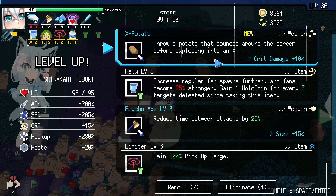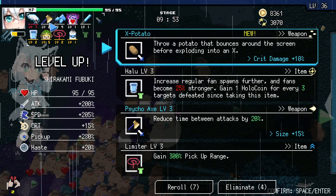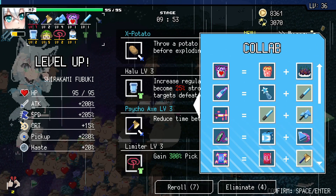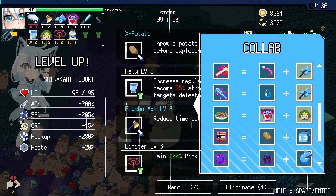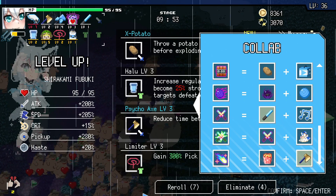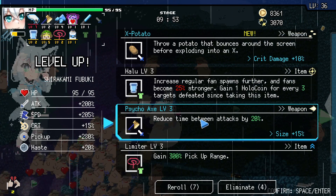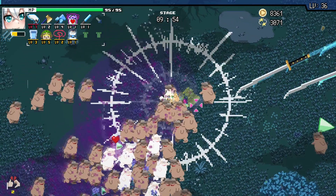X-Potato is interesting — will that collab with the Psycho Axe? Because we're still looking at a Psycho Axe hanging out with no mate here. I know the BL Bible works with the Psycho Axe, and so does the Lava Bucket. Don't think I'm currently aware of the third collab though. So let me look that up. We need the Idol Song for the Psycho Axe — not the X-Potato. So I'm just going to hold off.